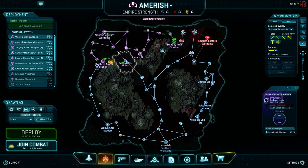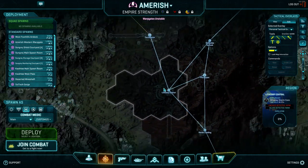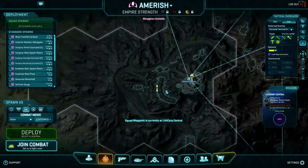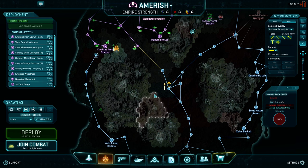Lithcorp Central might not be a bad one - it gets fought at quite a bit and people don't know how to attack or defend it properly. I don't remember where Lithcorp Central is - ah, yes, it's in the middle of the map. This gets fought at quite a bit, not by our platoons usually, but just having people that know how to attack and defend it makes it way better. This is actually a really fast one if you know how to do it. This is a good case study.